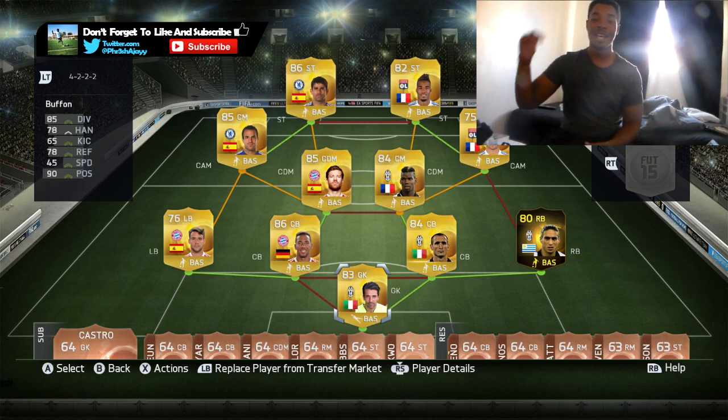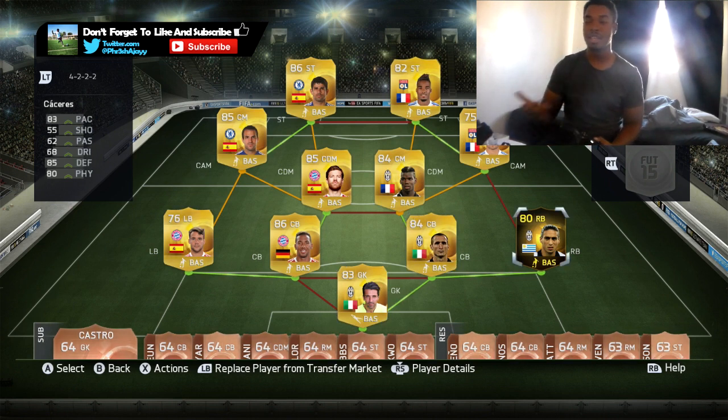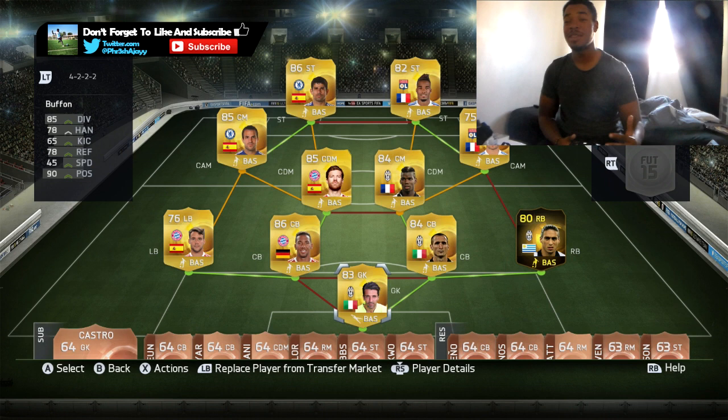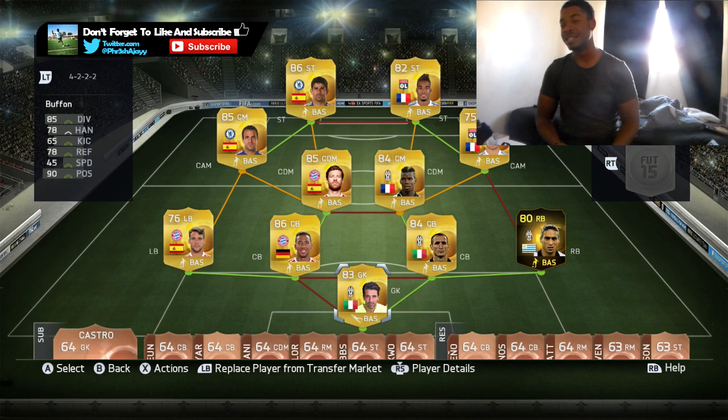EA finally released winter upgrades, so I decided to make a team that has just had every player upgraded — minus Chiellini and Kaceres — mainly because I wanted to use Pogba, but nobody on Juve had got upgraded. So let's go ahead and start off in goal. We're already using Gianluigi Buffon, who for me was just an absolute must. Someone that has 78 reflexes — I was definitely impressed by him. This guy saved me in a lot of sticky situations. Definitely a good goalie.